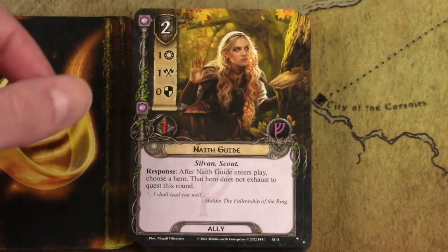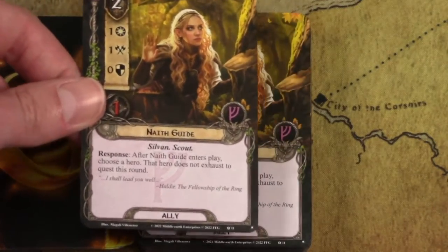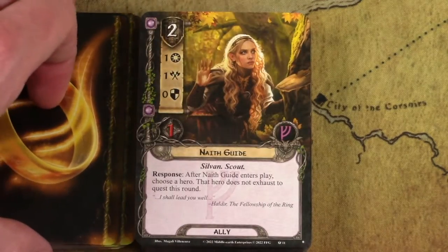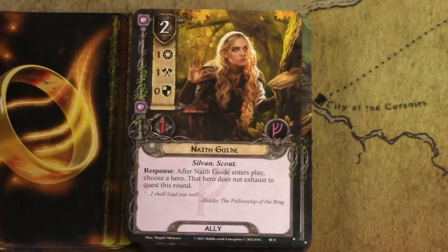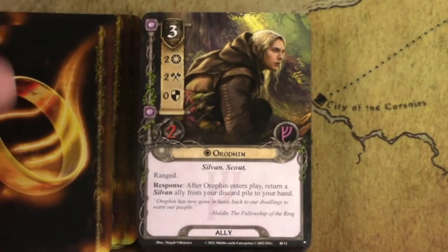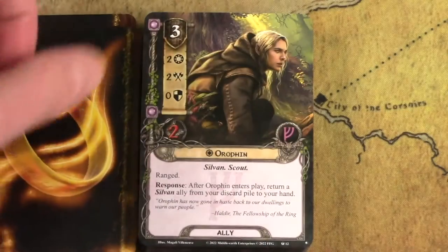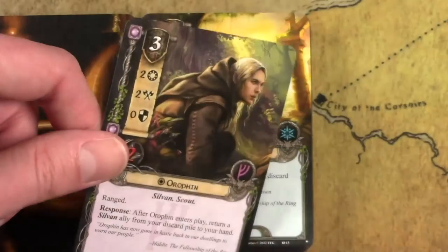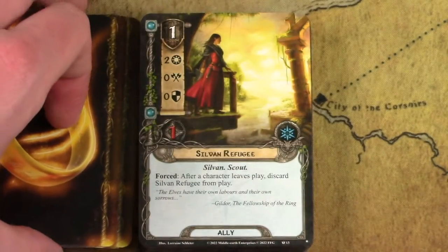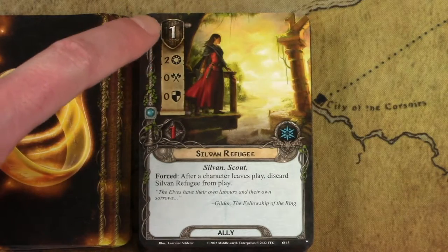When she enters play, you choose a hero and they don't exhaust to quest. So it's sort of an action-advantage ally. You can play this in any generic deck and I've found it quite useful, but it's especially good in a Sylvan deck. This guy can fetch Sylvan allies from your discard pile — not useful outside of a Sylvan deck, but great within one. This next card is interesting: it's one cost for two willpower, which is really amazing. There's no other card that gives you this.